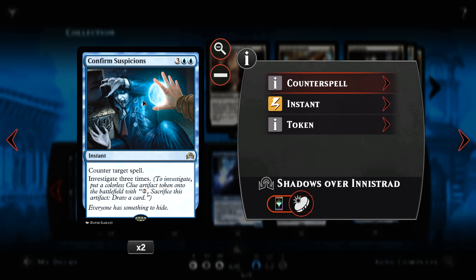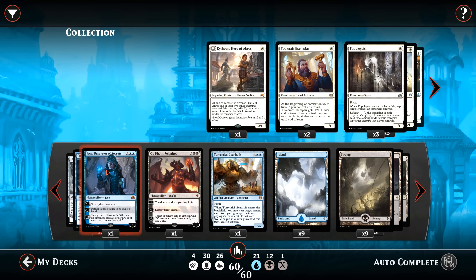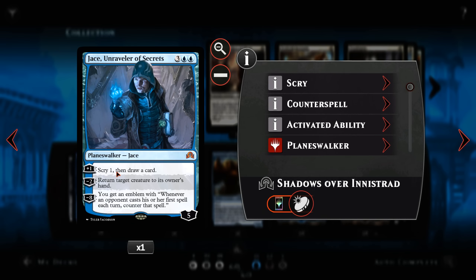The last of our counter spells are a pair of Confirmed Suspicions for 5 mana — we counter a spell and Investigate 3 times. Note the synergy between Confirmed Suspicions and Tamio's Journal. Now getting into the top end of our curve — we're running Jace, Unraveler of Secrets, who draws cards, bounces creatures, and whose Emblem helps us to lock out the opponent. Whenever they cast their first spell each turn — our turn or their turn — it gets countered.